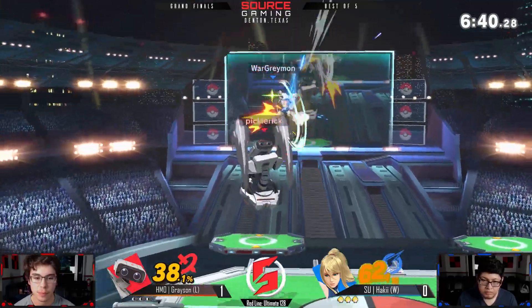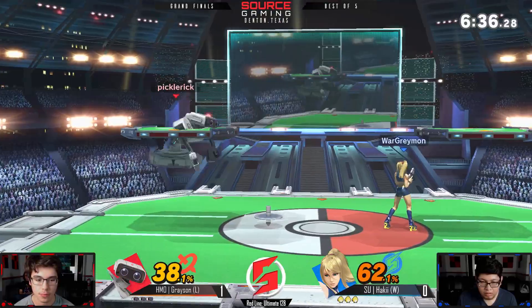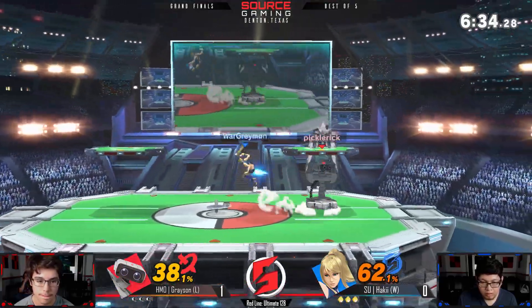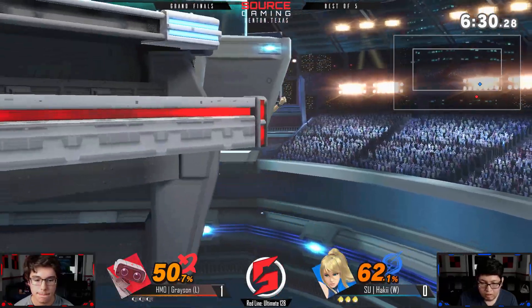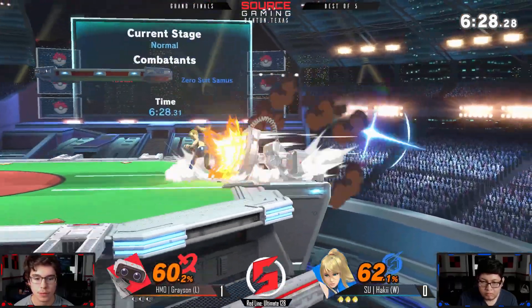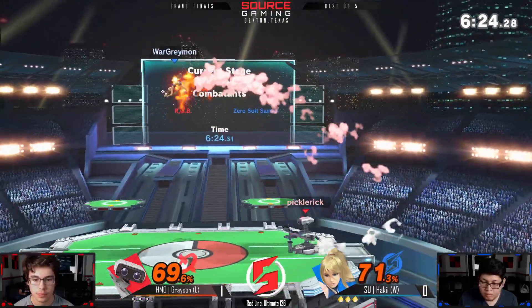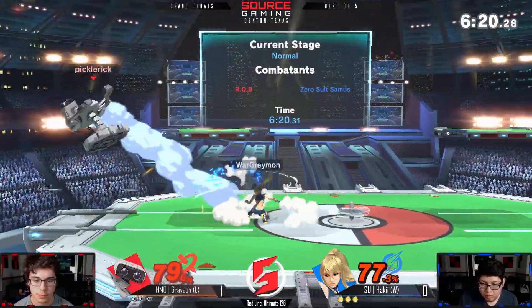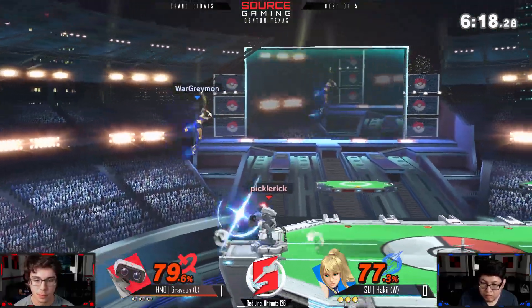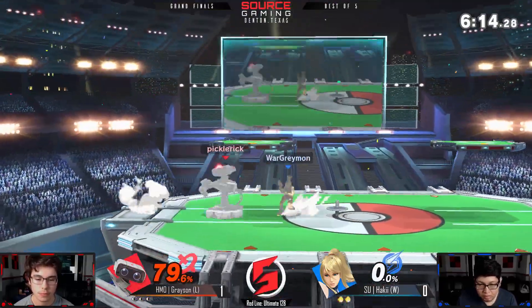Something he needs to avoid are those self-catches we saw at the end of game one, and also jumping around. ZSS's jump height is like the second highest in the game, and Rob's just like a short little stubby robot — she could just jump around Rob and it's pretty hard for him to hit her. His fastest aerial is forward-air, but that's unfortunate.